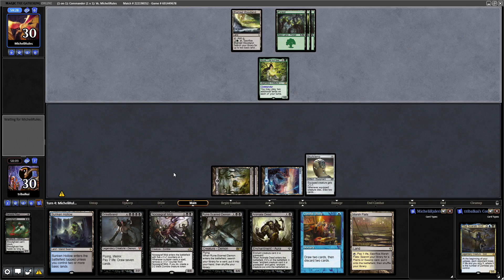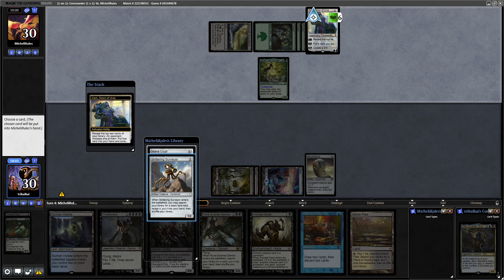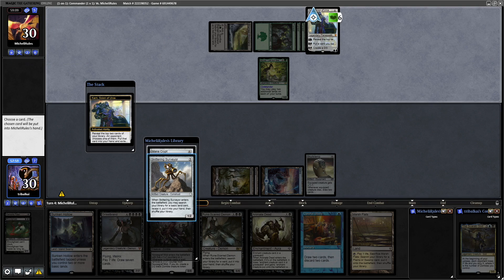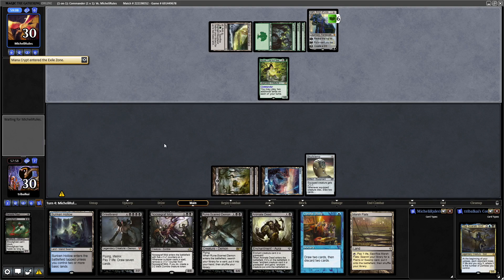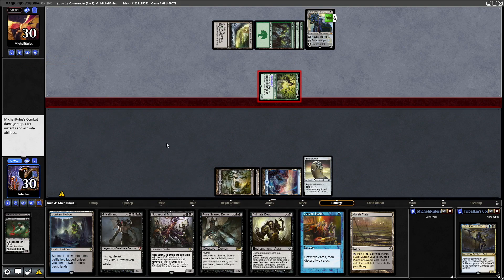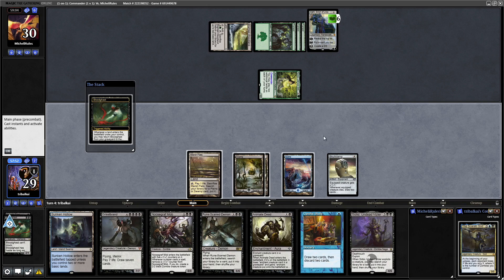A Khan from our opponent — reveals the top two cards and we give one to our opponent. They can have the Skittering Surveyor; then they can take Mana Crypt out of exile next turn if they want to. Azusa comes swinging in at us as you'd expect. We get a tutor there — let's drop the Marsh Flats so we can get more landfall off of that.